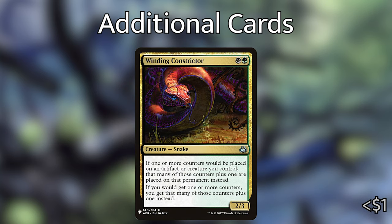Then we've got Winding Constrictor — a 2/3 Snake for black and green: if one or more counters would be placed on an artifact or creature you control, that many of those counters plus one are placed on that permanent instead. And if you would get one or more counters, you get that many of those counters plus one instead. It just bumps up your counters a little bit when you're casting Hydras or making Hydra tokens, which is really good.